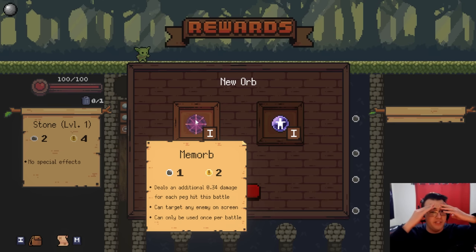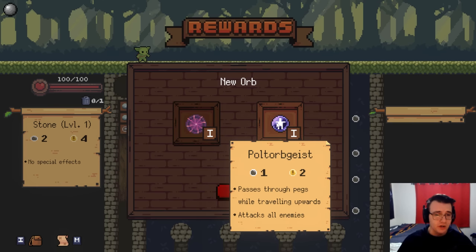New orbs. A mem orb — it deals an additional 0 plus 34 damage for each peg hit this battle. Surely that means one-third damage for each peg hit this battle. Can target any enemy on screen, and can only be used once per battle. Or the Pull Torbgeist — I can't say this. It's like the Poltergeist but they put 'orb' in the freaking middle. Pull Torbgeist. Got it.